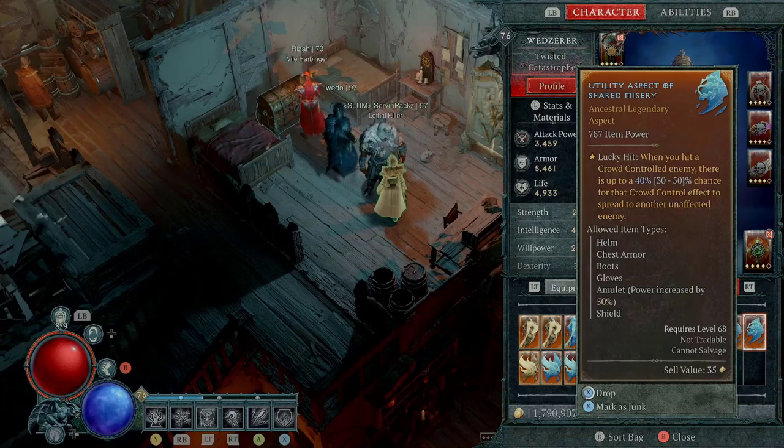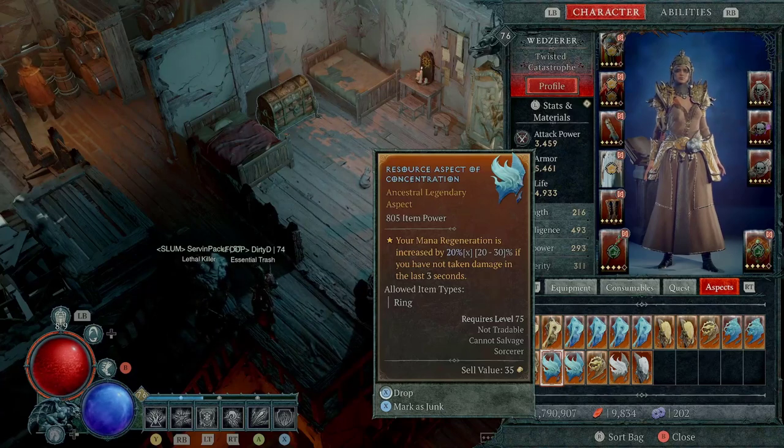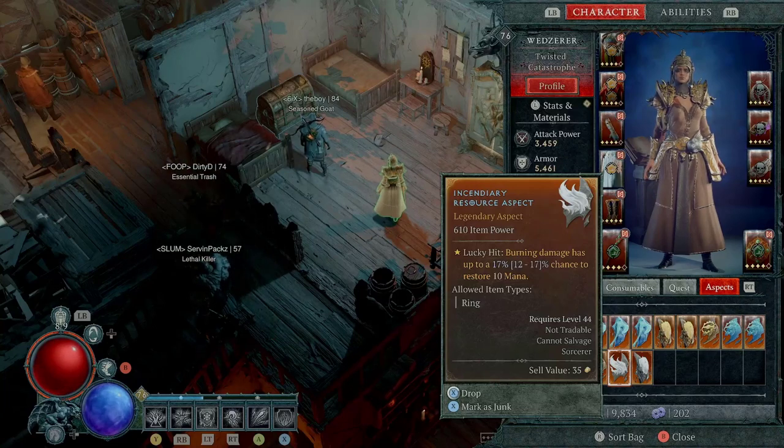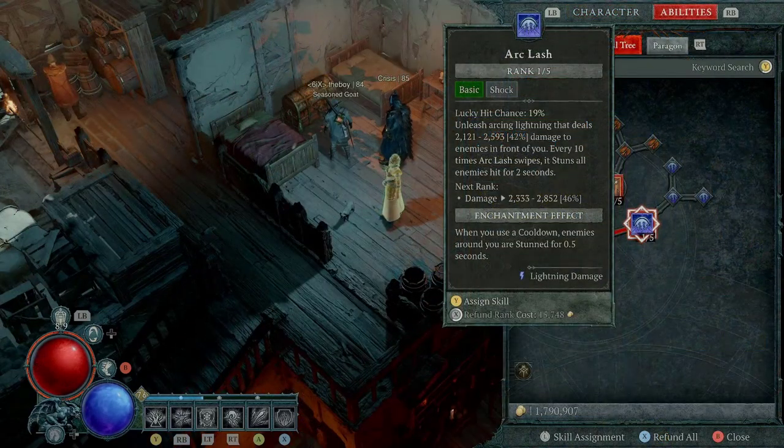There are some very good alternative aspect options. For instance, Shared Misery is a very popular one. If you're having mana issues you can use this one — it's been buffed, so if you want to use it make sure you prioritize the ring slot for it because it can only go on a ring. This is another good alternative because we are using the Firebolt enchantment and burning is going to be a thing, giving you a chance to get some mana back. Last but not least, this one is one of the best because you get that extra Frost Nova — ideally I would want this as a priority in my build, so if you can fit it in, put it on there.